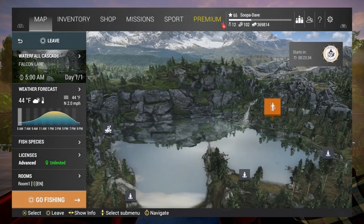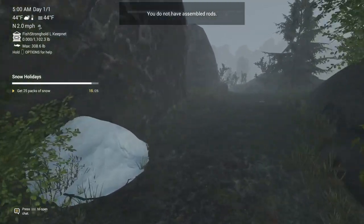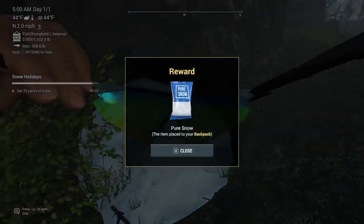For the second location, we are in Falcon Lake, Oregon. The snow pile is at the waterfall spawn — you're going to spawn and then turn to your left, and it's going to be right there.